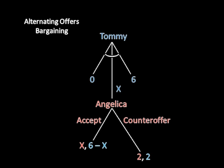So we use that information to go back another step. And here it looks like X is going to be three, as three is enough to appease Angelica while simultaneously improving Tommy's payoff. So now we take that information and use it to analyze the step previous to that. The sub-game equilibrium offer here is going to be W equals four, as that appeases Tommy while simultaneously improving Angelica's payoff.